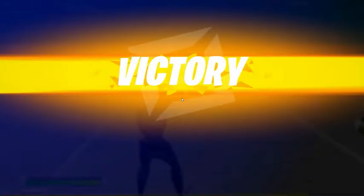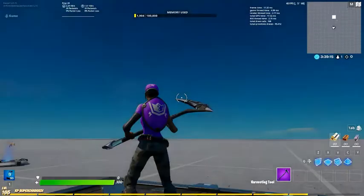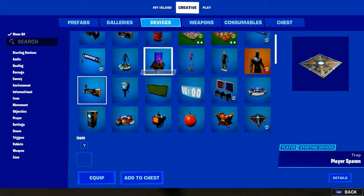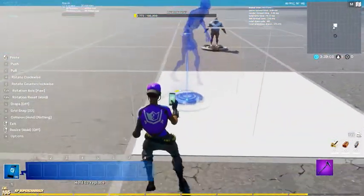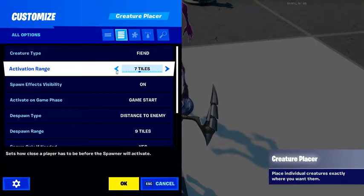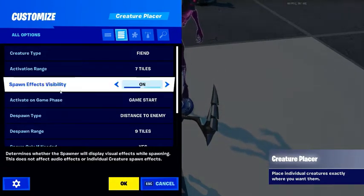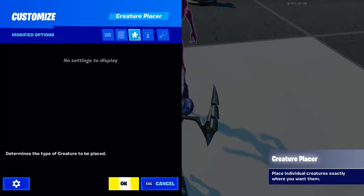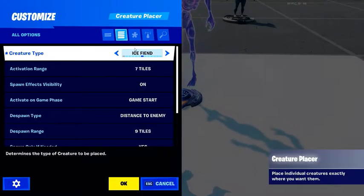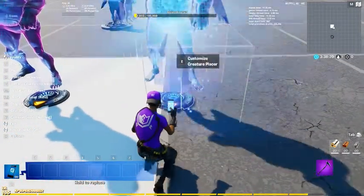Let me end the game and show you these two together. We have our creature manager which will manage all the zombies. And if I get the creature placer — this is what actually places the zombies. So let's place one right here, and then we're going to do the settings. So activation range, blah blah blah, we don't need all this — it's going to activate on game start, so it's going to spawn and it should pull all the settings from the creature manager. Let me change this to ice brute and then it'll use all the settings we put in.